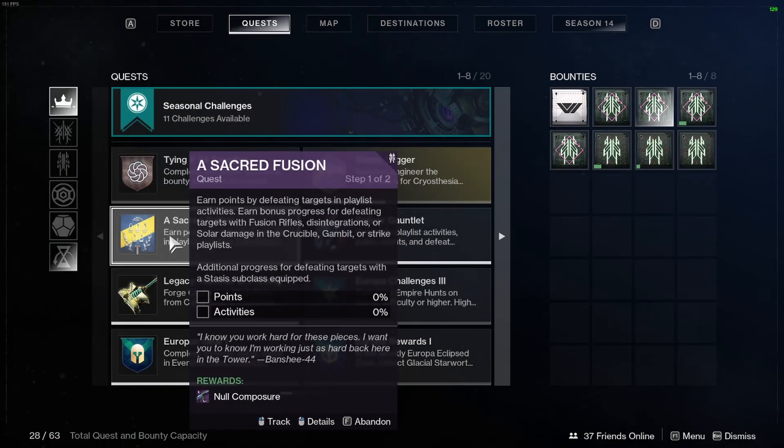For this quest, you need to earn points by defeating targets in playlist activities, earn bonus progress for defeating targets with fusion rifles, disintegrations or solar damage in Crucible, Gambit, or Strike playlists, and additional progress for defeating targets with a Stasis subclass equipped.